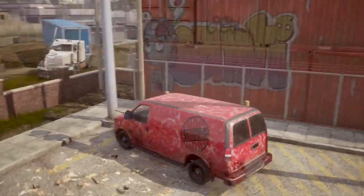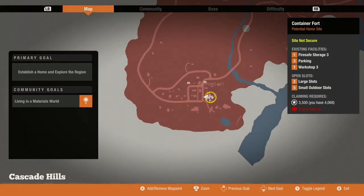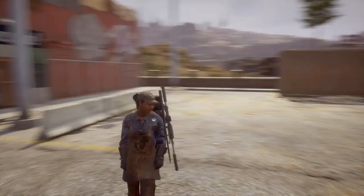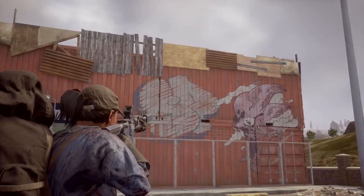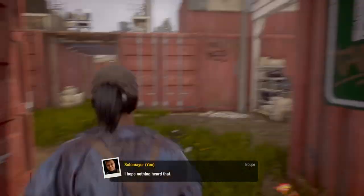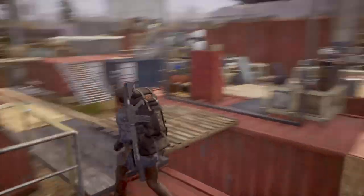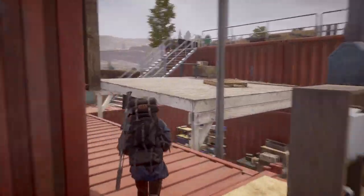Coming in at number one we have the Container Fort. It requires 3,500 influence and eight people. I personally just don't like huge bases — I like the challenge of small bases, and I think obtaining bigger bases should require more, like surviving a certain number of days or destroying a plague wall. Anyway, the Container Fort is the biggest base in Cascade Hills and pretty much the biggest in the game. It has three parking spots, a Workshop 3, two large slots, five small outdoor slots, one fire-safe storage, and eight built-in beds.